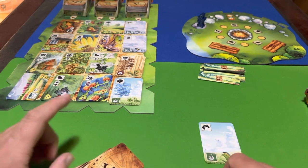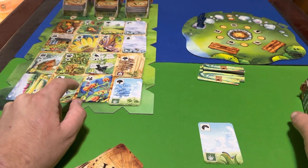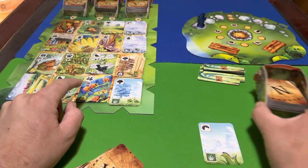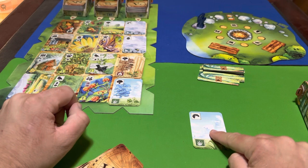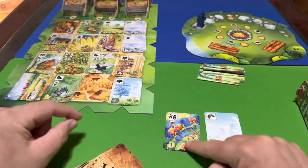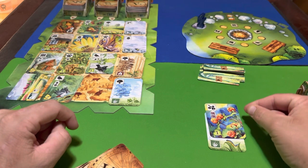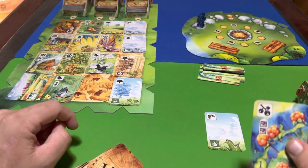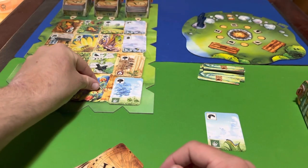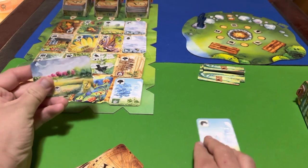Then there are observation cards, which are mostly found in the south deck or north deck. Observation cards can only go on top of ground cards — you can't start a new column with one. And of course the observation card's requirements must be met by the icons on the ground card beneath it.